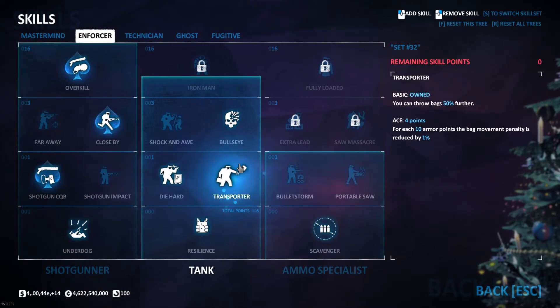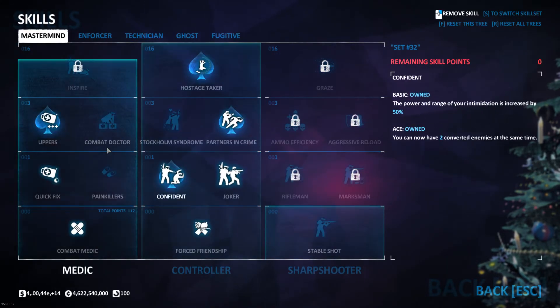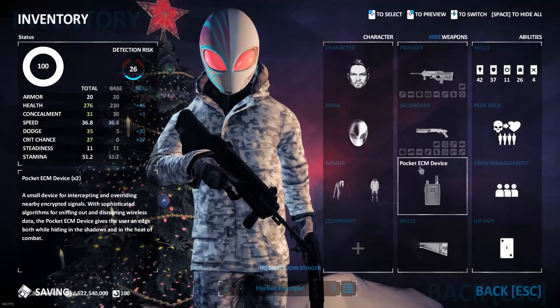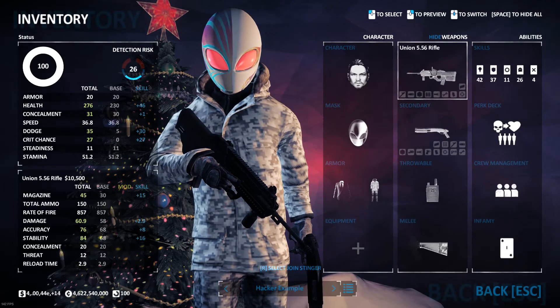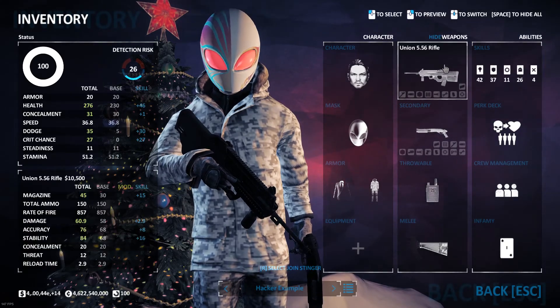With the two remaining points I am probably going to take Transporter. Now obviously this build doesn't have Inspire, but you have got stun with the pocket ECMs and you have got a lot of killing power with these two guns to be able to clear out areas and get manual revives.